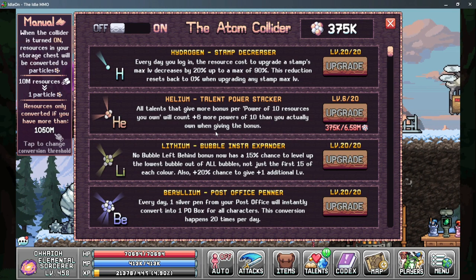Another thing worth mentioning here is the atom collider's helium talent, power stacker. This is really important for your souls talent that gives you more worship efficiency based on how many forest souls you have in your bank — it's going to give you more zeros at the end of your worship souls so that you gain more worship efficiency from the number of souls in your bank.